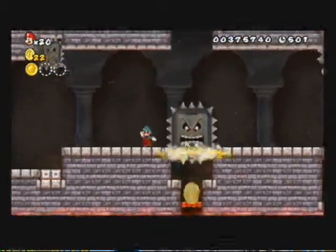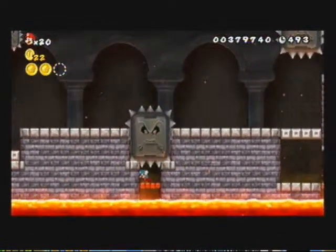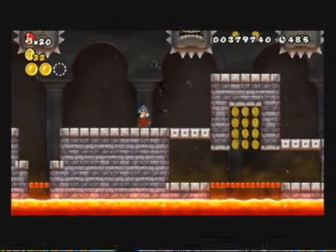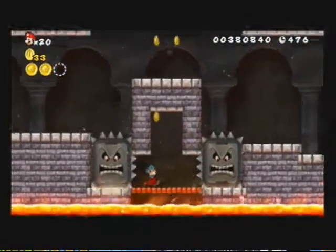These are the Whomps. If you haven't seen them, they're in Mario Kart, and they have a newer look — it's really weird. They do not look like this on New Super Mario DS. They're different. And of course, if you touch them, you shrink.